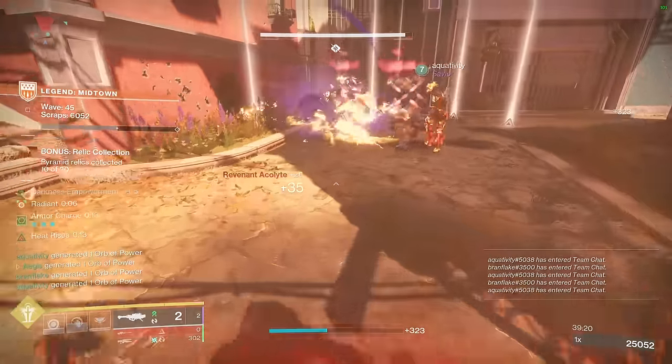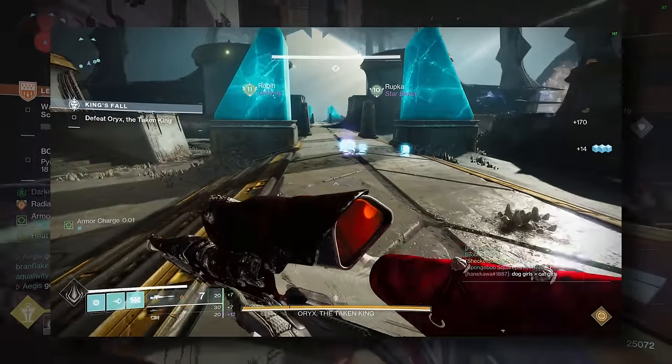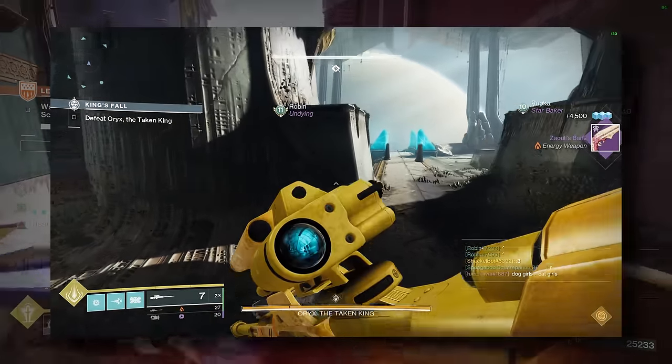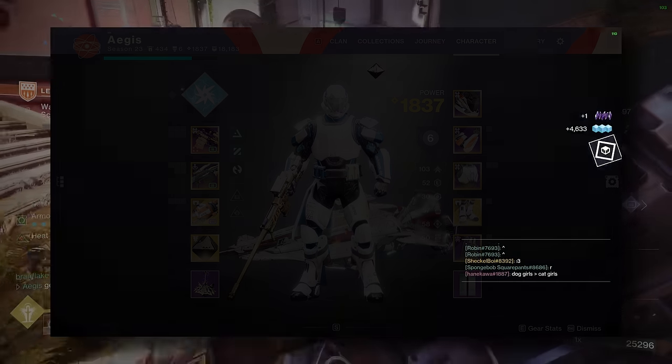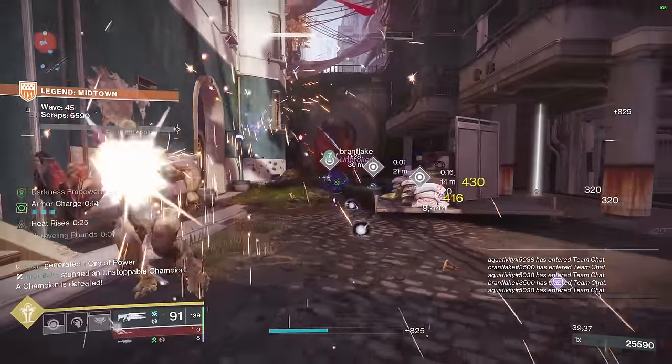Let's go over a few things that will help you avoid this scenario. First, you have to learn to play conscientiously and proactively. This game is filled with downtime — cutscenes, load-ins, idling in orbit, waiting between waves in Onslaught. Whenever you pick up a new piece of armor or a new weapon, at least try to assess it before allowing it to leak into your vault. This takes practice, but over time it will become second nature.